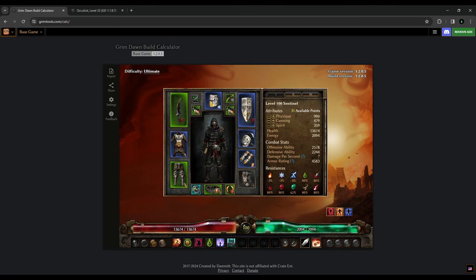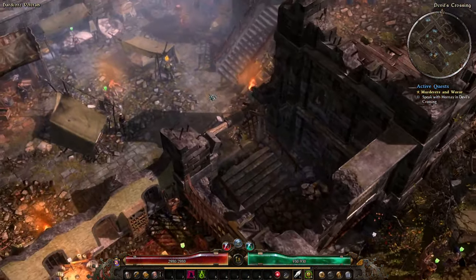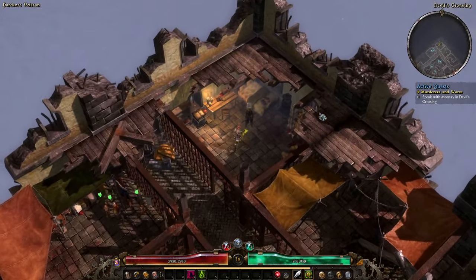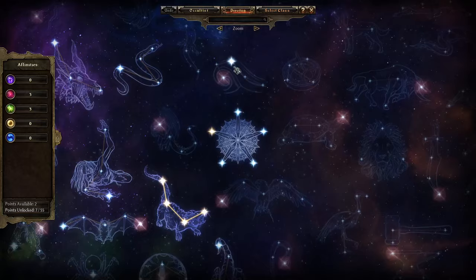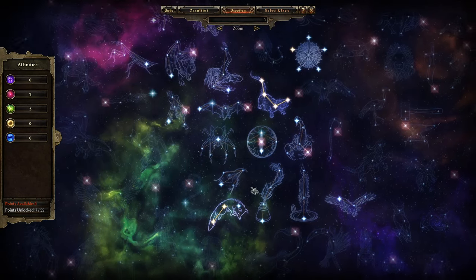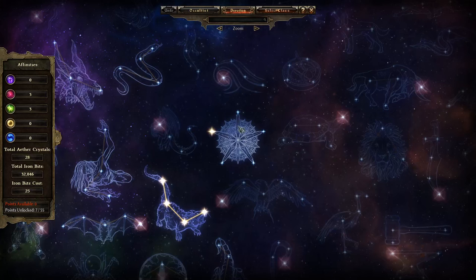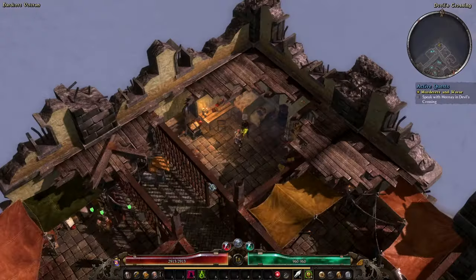That's the plan. Let's jump into the game — we've got a little bit of respeccing to do. We're going to rip those two points out of the Hawk and take the Fox instead. You should have four points in the Rat, two points in the Fox, and you can reclaim that extra point if you want to.